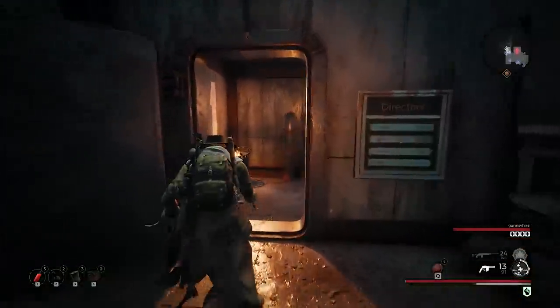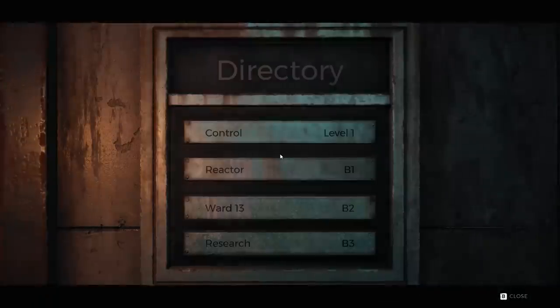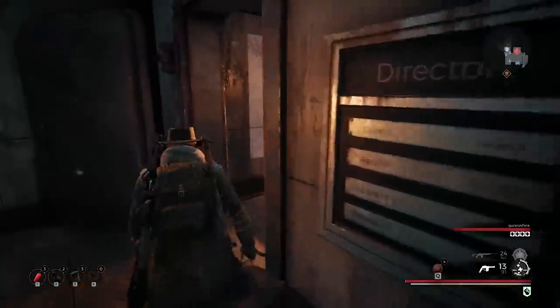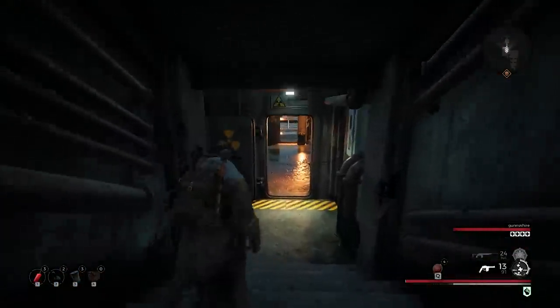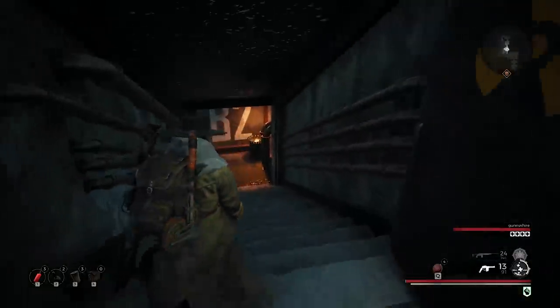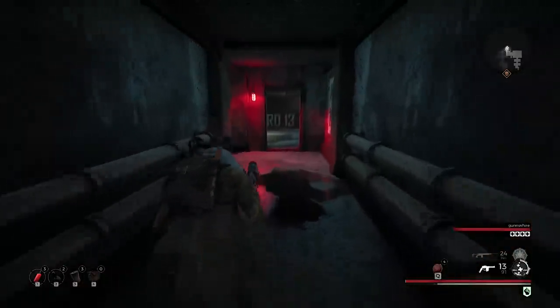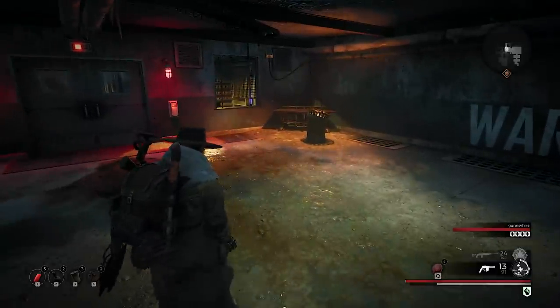Ward 13 access - okay, so level one is control, then the reactor. We went to the reactor. Ward 13 is basement two, then research - we actually never went down there, because we went straight in. This is what we had to do before we could join cooperatively. You guys never went down here in story mode - I didn't go down here either. This is actually Ward 13 right here.